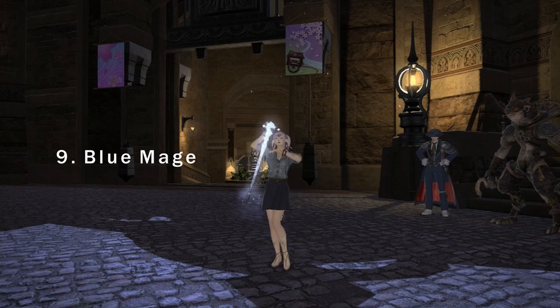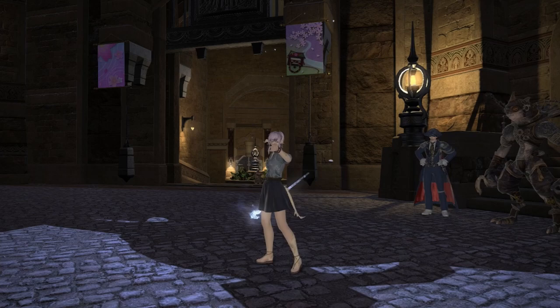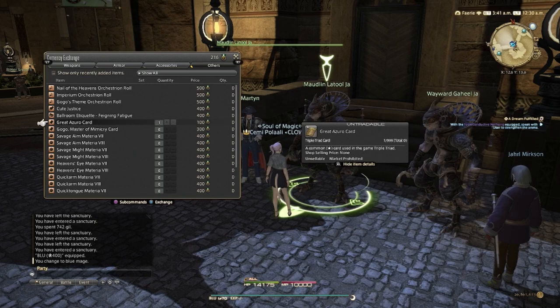Number nine: blue mage. That's right, there are two cards locked behind blue mage content. You need to have your blue mage to level 60 and complete the story up to the quest 'Blue Cheese'. If you haven't already, have a friend help power level you on the beaches of Kholusia and start learning those spells.